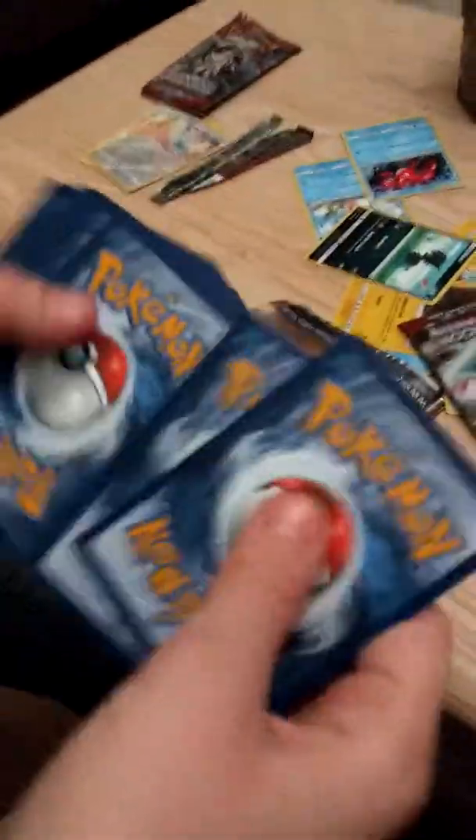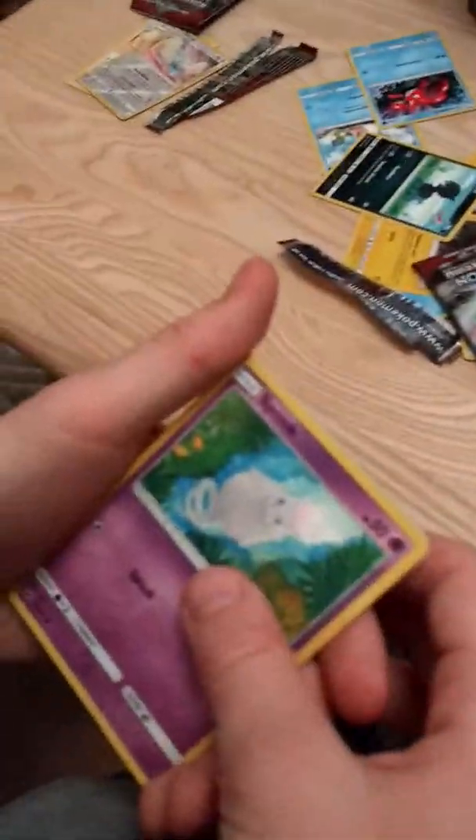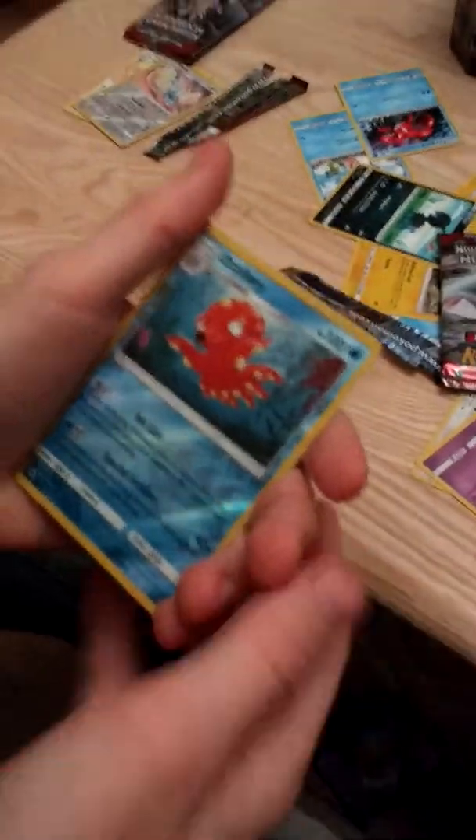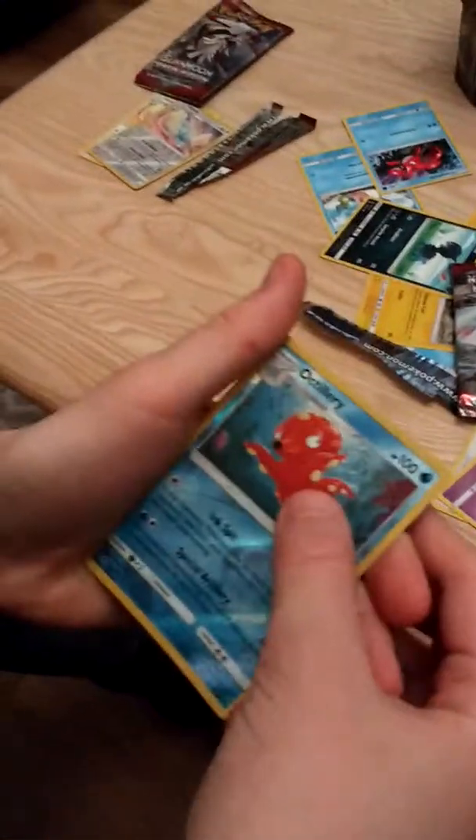That's definitely not going to be a new code card. I don't know why we show these — type in the comments if you actually want us to show them or not. Leaf energy, Staravia, Gladion, Emolga, Spoink — yay Spoink — Karrablast, Bunnelby.